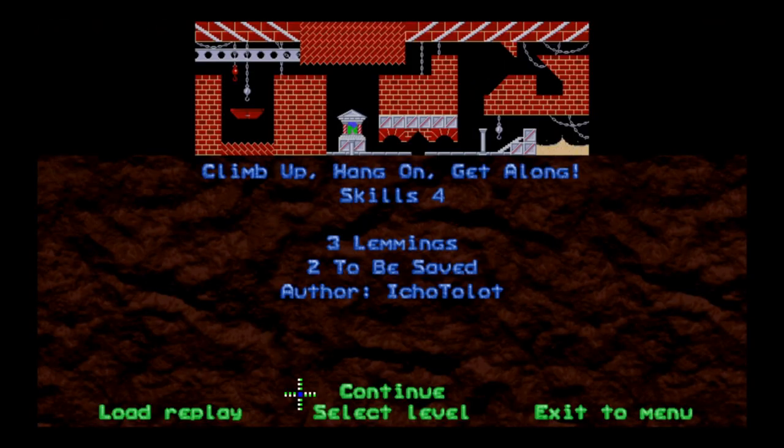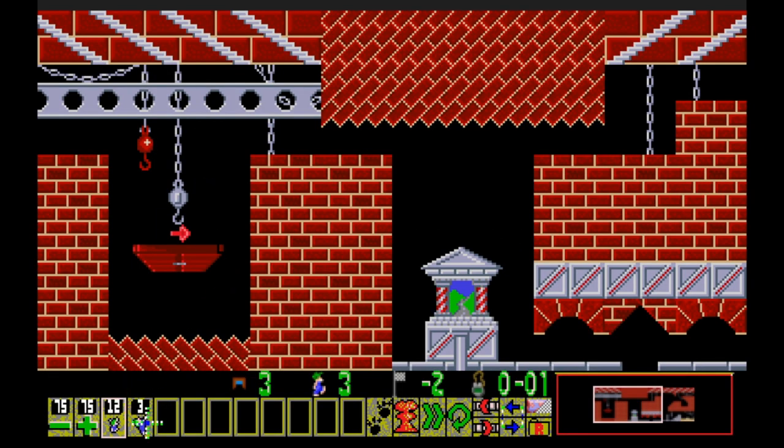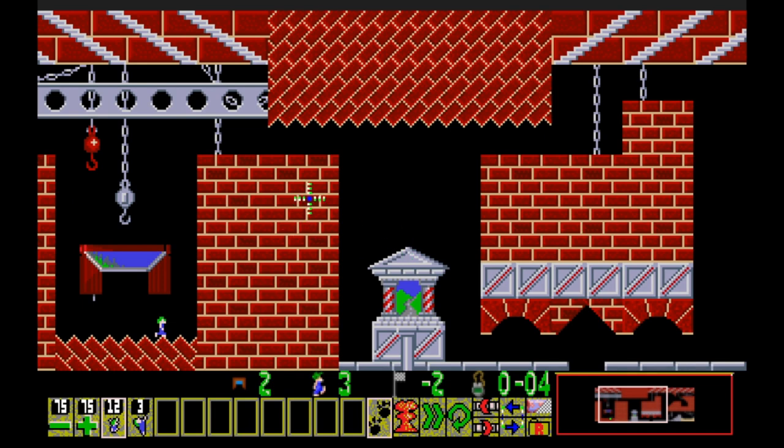Next level: climb up, hang on, get along — 'The Little Summit.' Three lemmings, only got to save two. We've got climbers and shimmiers. The climber is a permanent skill — climbers climb up straight walls until they reach an edge or hit their head and fall back down. Shimmiers jump up to reach a ceiling and go along it until they reach a two-or-more pixel height difference. Lemmings die if they fall 64 or more pixels.